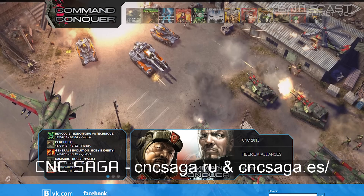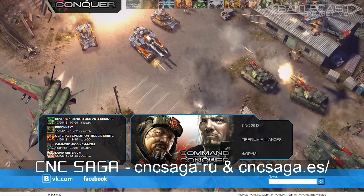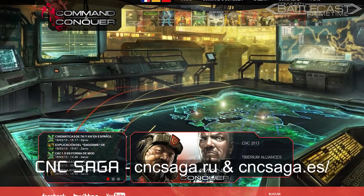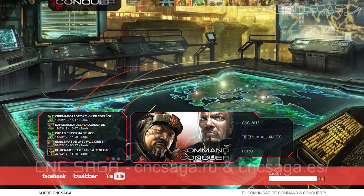The C&C Saga family has just expanded to two new languages: Russian and Spanish. Saga.ru and Saga.es just launched at the end of February — actually, on my birthday. So if it's your language, be sure to give these sites a good look.